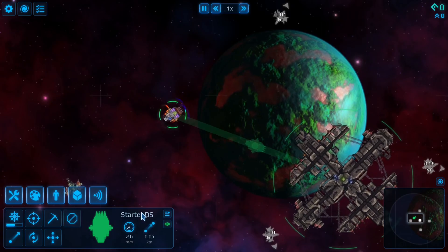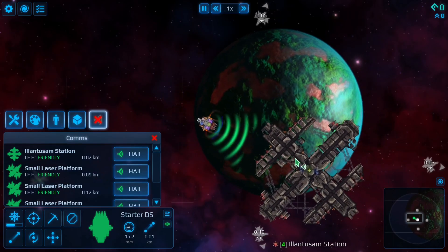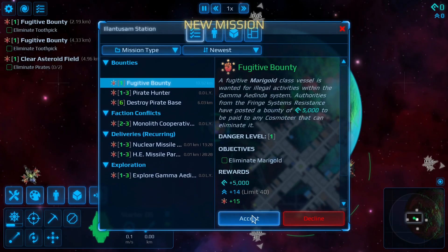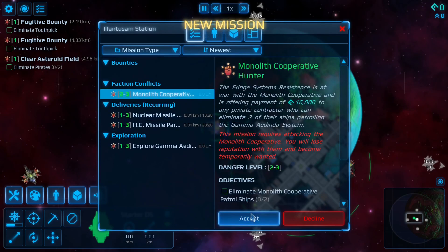Once you hop in the game, head to your nearest station, go there and pick up all the missions. I see people pick and choose one — you want to go for them all.